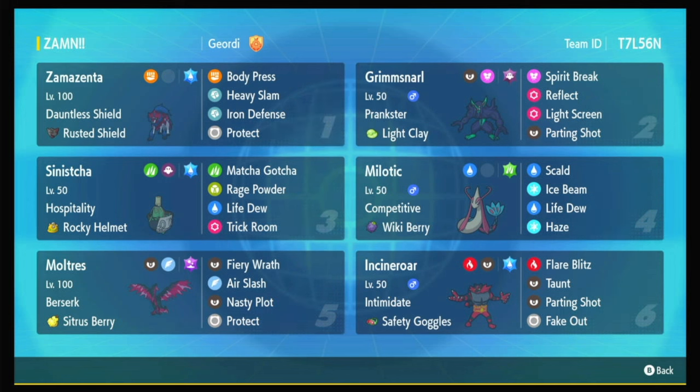Zamazenta got nerfed coming into Scarlet and Violet. It got base points taken off of its defenses, and its Dauntless Shield ability, which raises its defense one time whenever it hits the field, now only raises its defense one stage the first time it hits the field. It got all of these nerfs because its sister Zacian was just too powerful. However, Zamazenta was actually buffed massively overall, despite all those tries to nerf it, because it finally has Body Press.